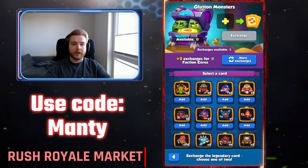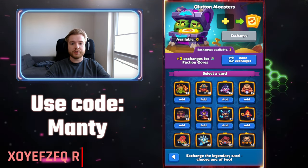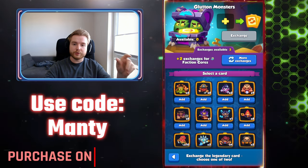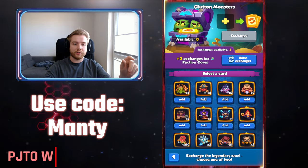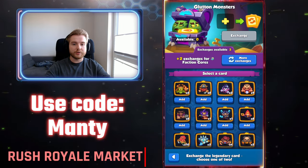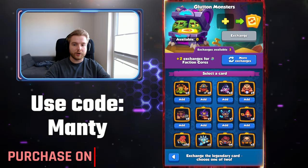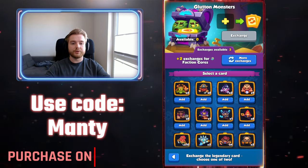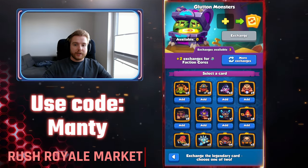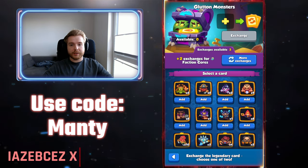The last way so far is to get magic orbs via the Gluten Chest, which is the newest feature in the game. Currently these chests are only obtainable from the season pass. While exchanging your legendary units, you'll be able to choose between two options, and magic orbs will have a chance to show up instead of a legendary unit. You can also add two extra exchanges to the Gluten Chest by exchanging 50 random cores, which increases your chance of getting what you want. For now, those are all the ways to get magic orbs in the game.